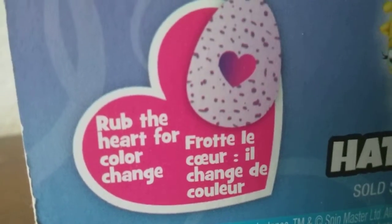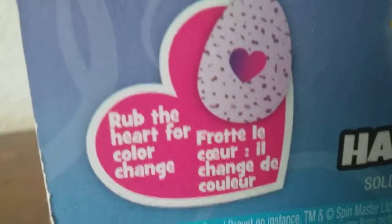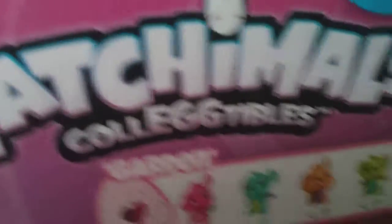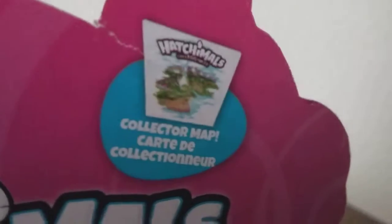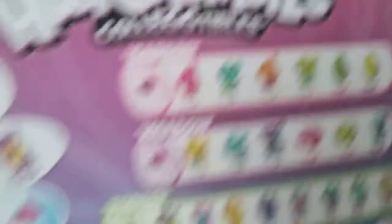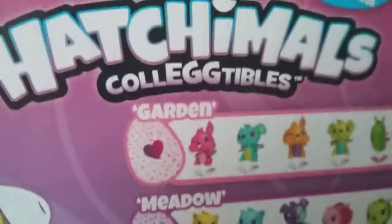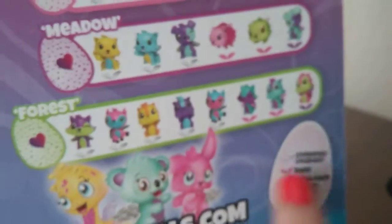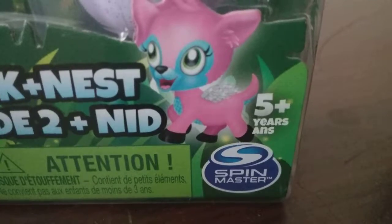This is how you open it. It says rub the heart for a color change. Hatchimal, you know. And here it says collector's map, and here it has all the ones you can get — this is from the Garden, the Meadow, and the Forest. The ones I want to get is this one and this one. I'm not quite sure how to get it, but I might. So let's open this thing up. Also, it's by Spin Master.